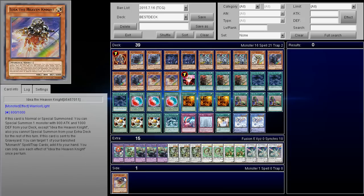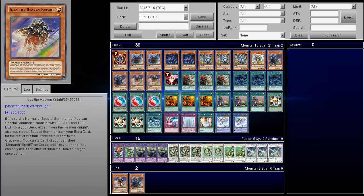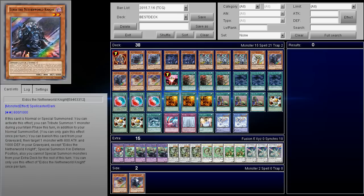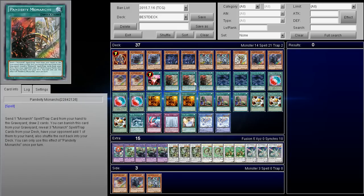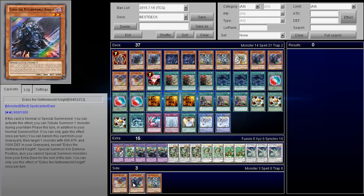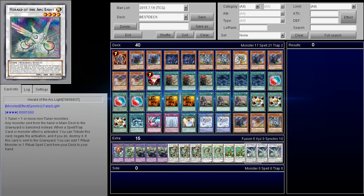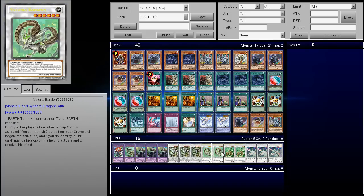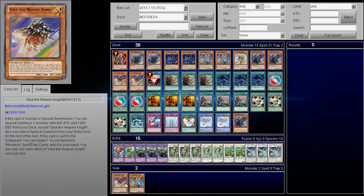You summon Idea and you bring out Eidos. Then you activate Eidos' effect to get an additional normal summon. You then summon Zaborg. You can do other variations — using Hand Destructions with Erebus to discard another card like Pandita, or banish it. The basic combo: you tribute both for Zaborg. Zaborg triggers its effect and you get to destroy a Light monster, then send eight cards from your extra deck and eight cards from your opponent's extra deck. You are going to send three copies of Herald of Arc Light — unless you've drawn any of them, in which case you don't have to include them.